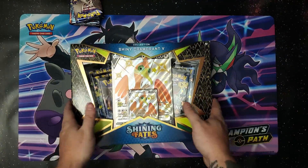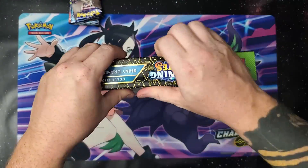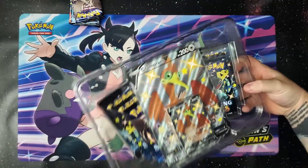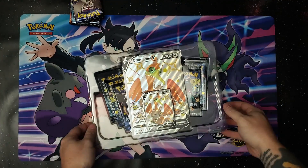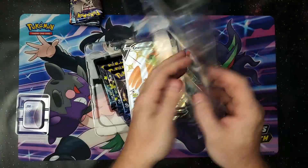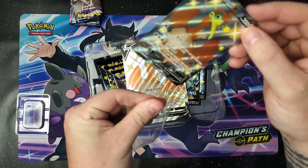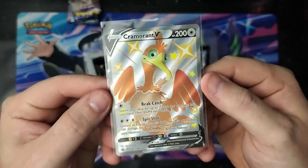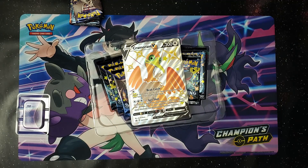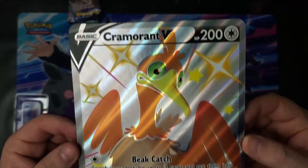Three packs — oh, one's upside down, interesting — so we're gonna open that one first. Set those up there into the recycling and then we have the shiny Cramorant V collection, also very very exciting. Any shinies I do love. Let's go ahead and open that up. This comes with a bunch of packs; get the promo card out into the recycling. Cramorant V shiny — beautiful. It's so much shine it throws off the camera.